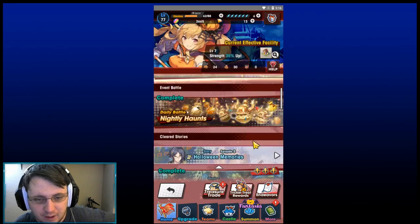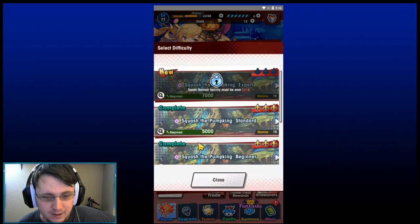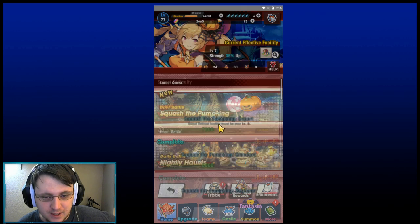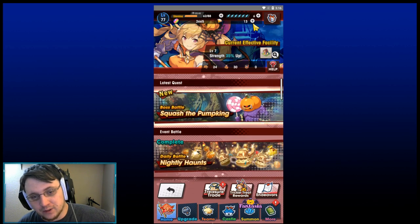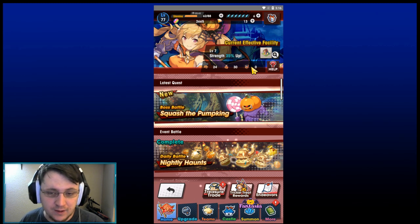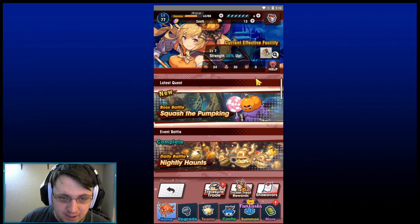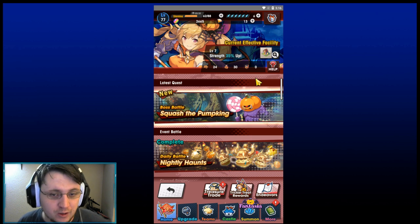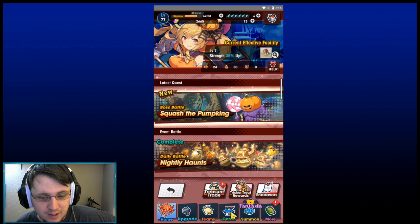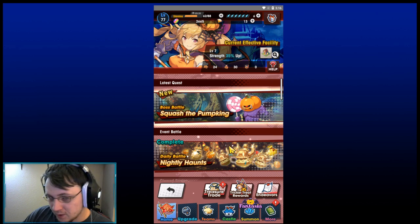I'm going to post a couple of screenshots of the extra events you can unlock. You have Nightly Haunts, which is once a day and gives you quite a bit of gold. You have Squash the Pumpkin, which goes Beginner, Standard, and Expert. Then you have Revenge of the Pumpkin — if you do it with feathers, you can actually proc the challenge mission. Neither of those have a facility requirement as far as I know.